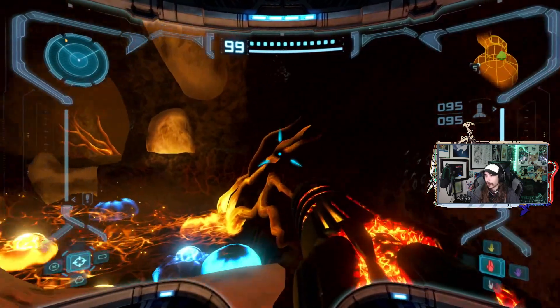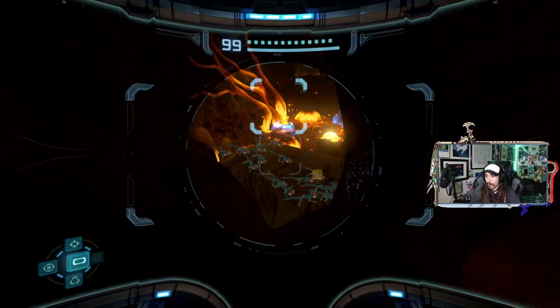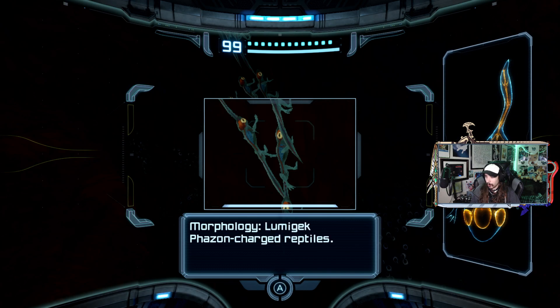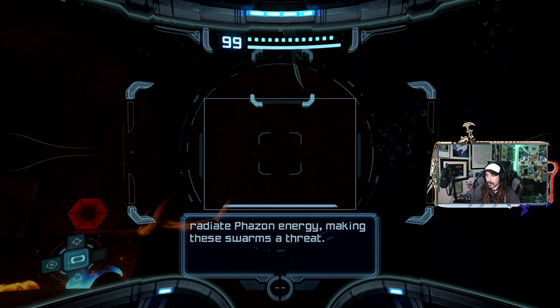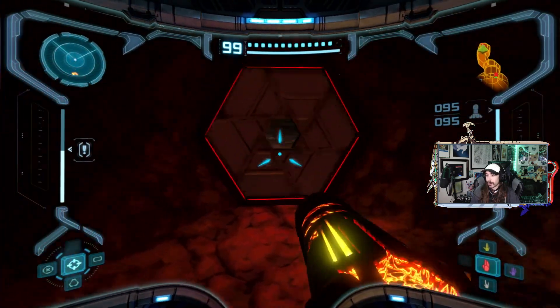All right, here we go. Did it once before and it should be easier this time because one, I have better upgrades, and two, free aiming. Reading the logbook: Lumagecs - phase-on charge reptiles, natives of Talon 4. Lumagecs travel in swarms to increase their odds of survival; they absorb and radiate phazon energy, making these swarms a threat. Oh, I have the phazon suit then, right?